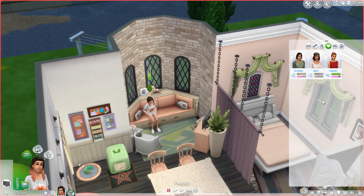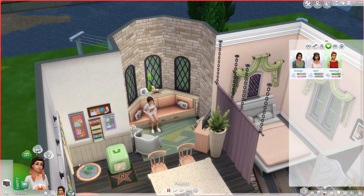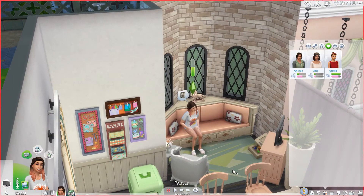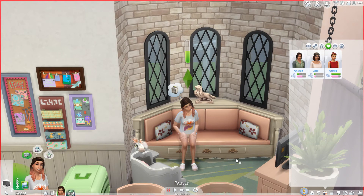I'm playing in Lil Simsie's save file because what better save to play in than the person who created the challenge? Her townies died off after the first couple generations, so I put some back and turned aging off for them. I had her go to a bar last night by herself, chatting up lots of people and telling jokes. Things escalated very quickly with Christian, and I have some fun little screenshots of that incident that I might put at the end of the video.